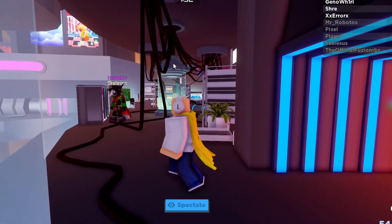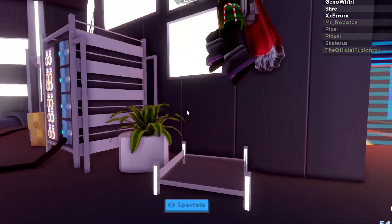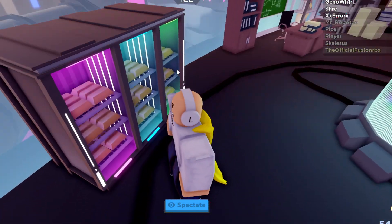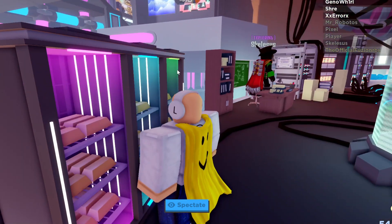Alright, so right now we are actually inside of Mr. Boring's Worth Laboratory office here. You guys can see how there's some boxes here. We're just exploring and seeing here. What is this? Golden bars? Dude, he's got some golden bars in here.